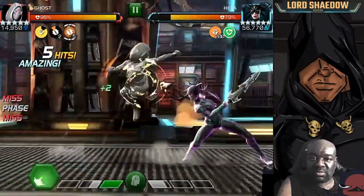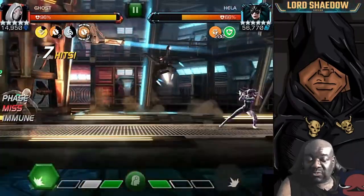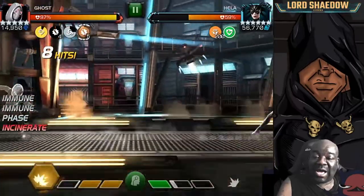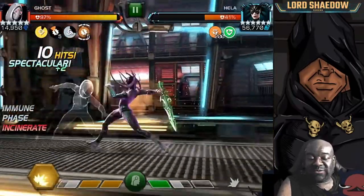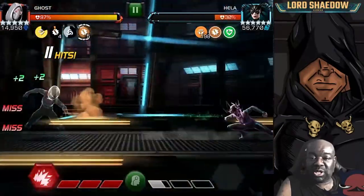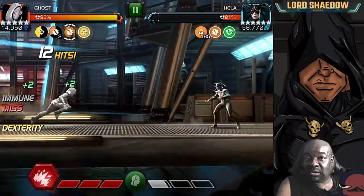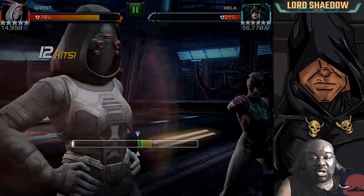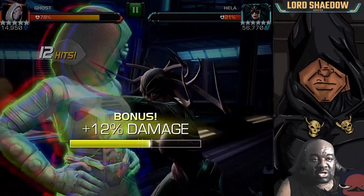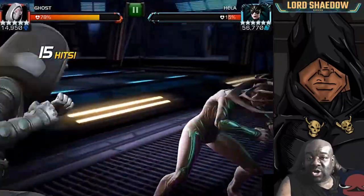If you have a champion that can bleed a lot — Gwenpool bleeds a lot, Squirrel Girl is a new champion, Nick Fury of course, Blade — you've got plenty of options that do well on this path. Archangel also does well. If they can bleed, they do well.